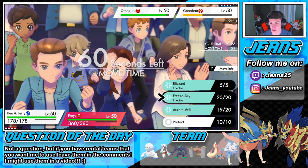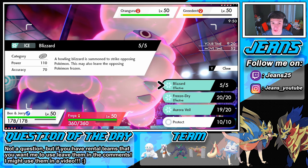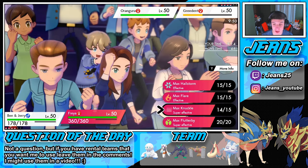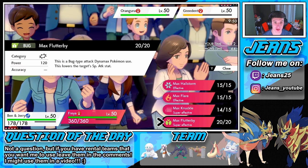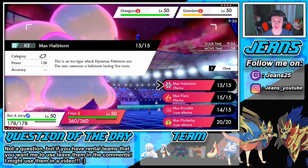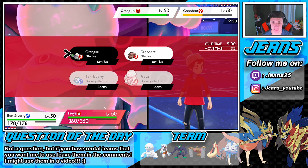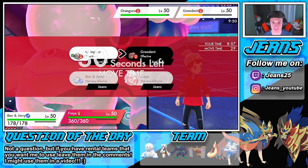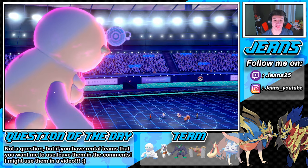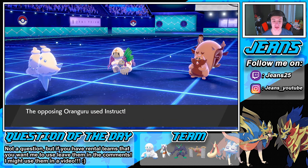We boost Darmanitan's attack and go for a Max Hailstorm with a plus one attack boost. Blizzard comes off strong, nice damage. Greedent eats a berry - he has Cheek Pouch, that hunk of junk. We might not be able to take him out now. That health is ridiculous. Let's see if Max Hailstorm finishes him off with that plus one attack. Ice move with STAB in hail does some work.